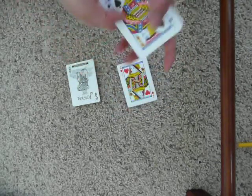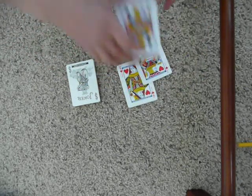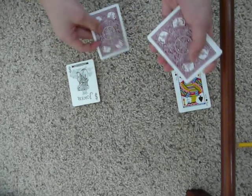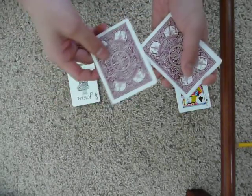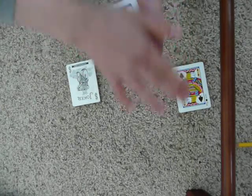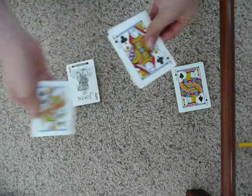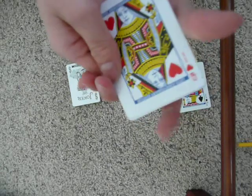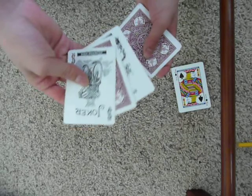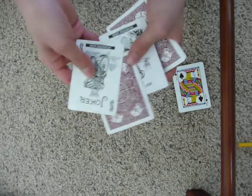We just take your card, the jack of hearts, and what we're actually going to do is try to get it to transport from the middle of these queens right into those jokers. So just give the piles a little wave. Now we've got the four queens, and your jack has disappeared. It transported right into the joker, just like I predicted.